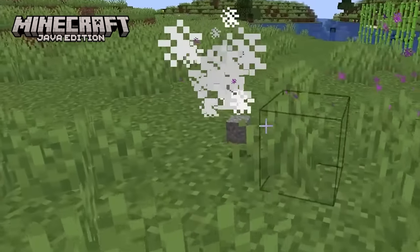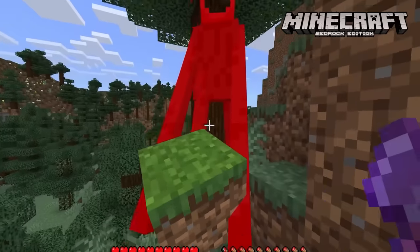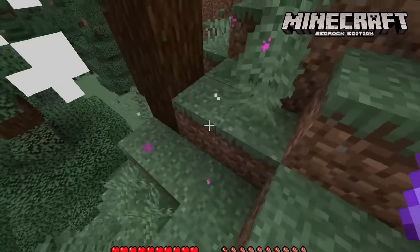Endermen drop the blocks they're holding in both versions — false. In Java, Endermen holding blocks will drop them when killed. In Bedrock Edition, Endermen do not drop blocks they're holding upon death.